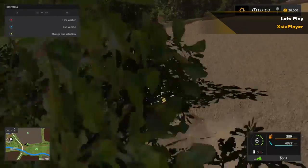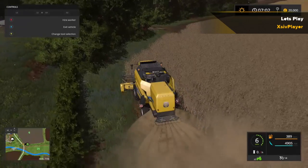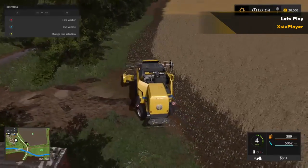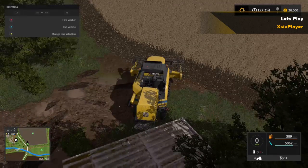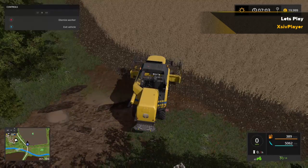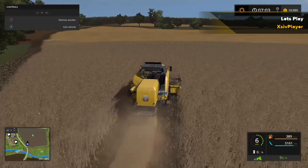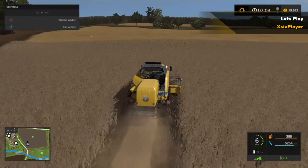As we approach the end of this first headland, what we're going to do is hire a worker to then head up and down the field. That's the first headland finished — what we're going to do next is hire a worker, get him to head up and down the field, and create a swath of straw on the ground for us to bale up later. We've hired him — there's the straw choked onto the ground. His beacons have come on and he's nearly full.